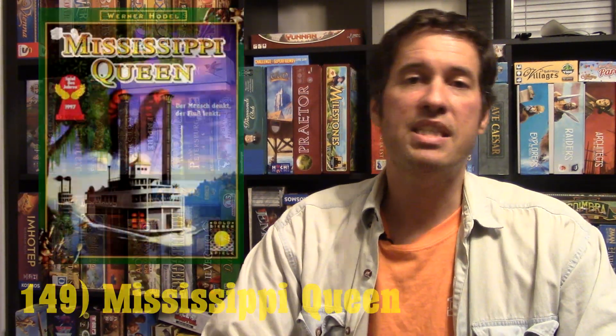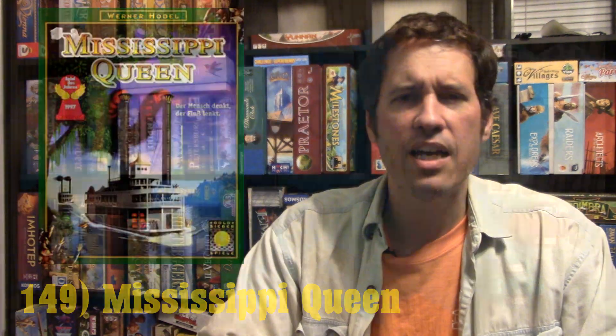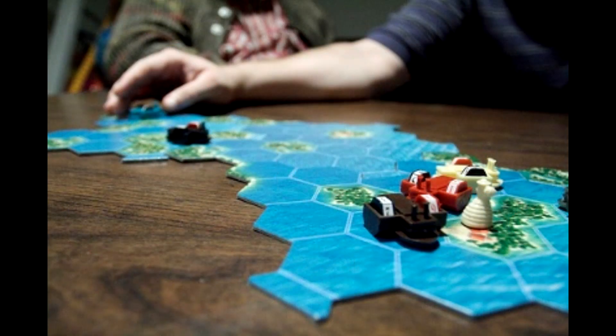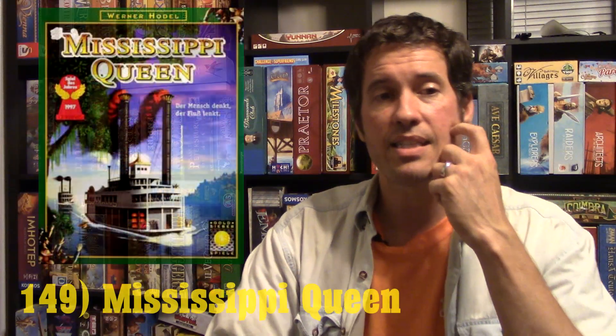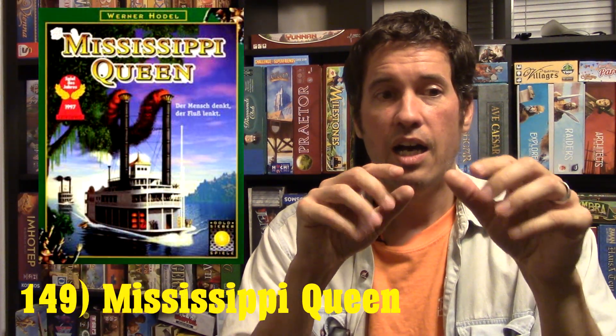That's my number 150, Pizarro and Company. My number 149 just got a reprint this year — it's called Mississippi Queen. You are on a steamboat traveling down the Mississippi River, picking up two southern bales along the way and trying to be the first one to the dock to win. The cool thing is you can speed up and slow down.